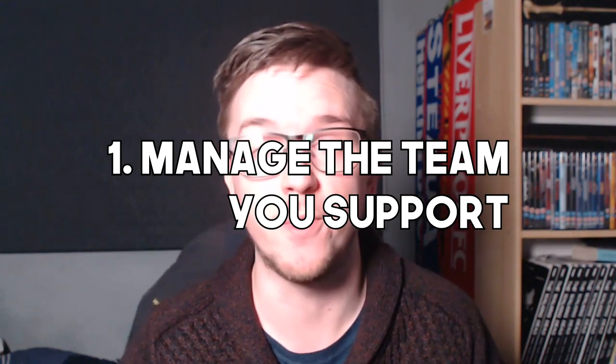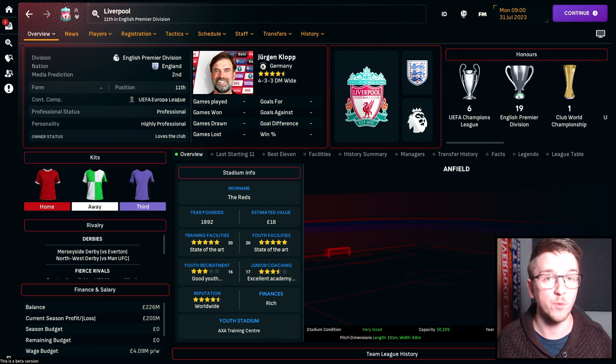Number one is very simple: manage the team you support. This is definitely recommended if you are brand new to Football Manager. My very first FM save on FM 2007 was with Liverpool because I'd never played the game before. Going in with a team you have prior knowledge of is helpful when you're trying to learn the game — that's why a lot of creators for their early access saves go for a big Premier League side.